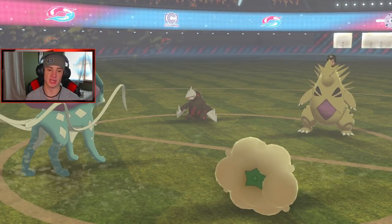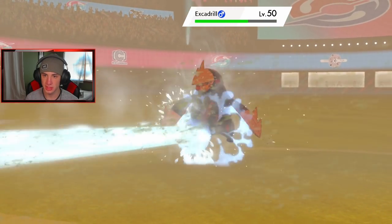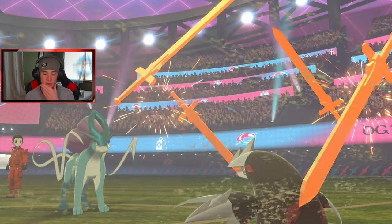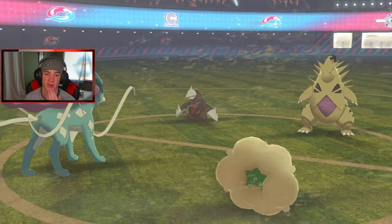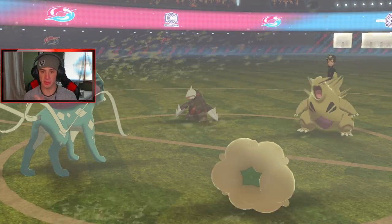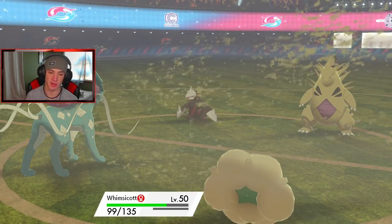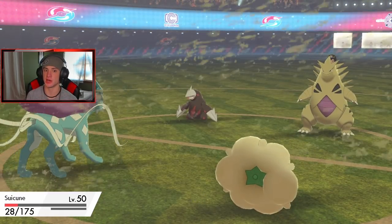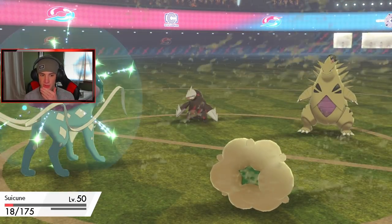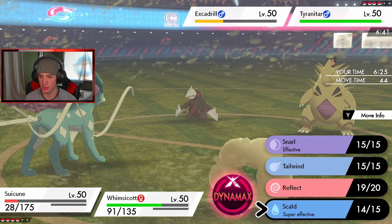No burns — and this thing, we do outspeed it so we should be able to take it out no problem. He might go for another Stone Edge which is totally fine. I kind of want him to take me out so I get the Leftovers recovery. Do I have one or two turns of Tailwind left? I'm going to Scald again and just start sweeping. Actually let me just Taunt the Tyranitar so it can't Protect — I don't want to proc that policy, that's the last thing I want.